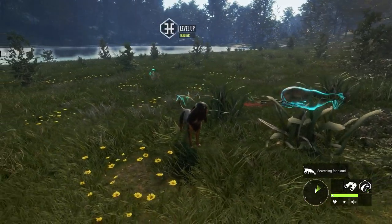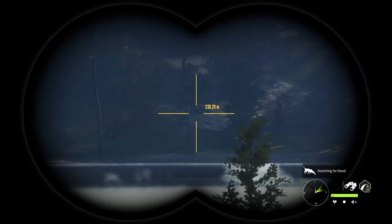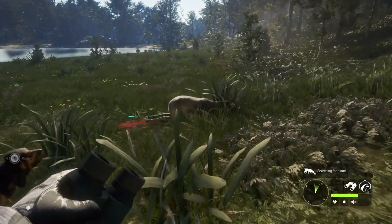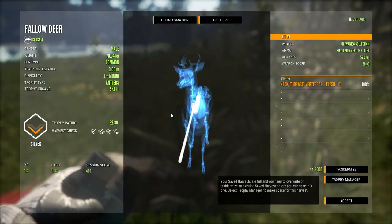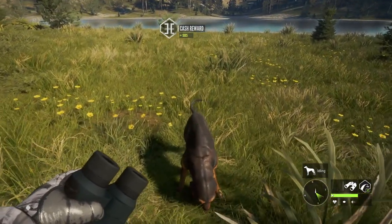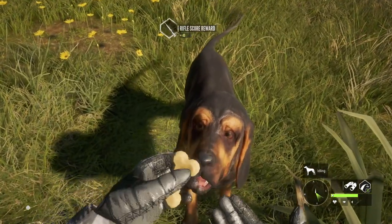He leveled up to level 2 as a tracker. We'll scan around to make sure we're not missing anything - he actually found that pretty quickly. We'll praise him and claim our first Fallow of the hunt, which we actually managed to shoot through the neck. And of course we have to give him a treat for doing well, especially with his first official harvest.